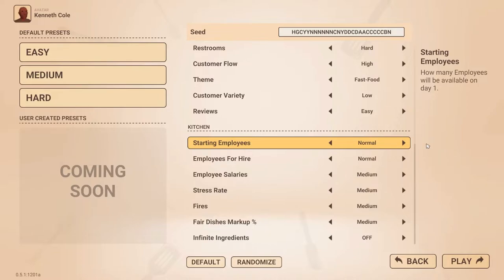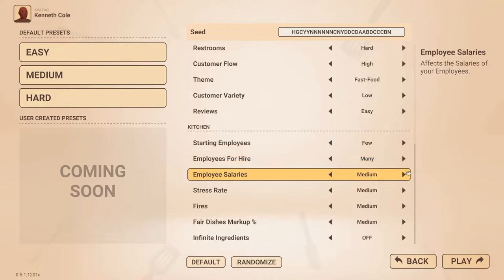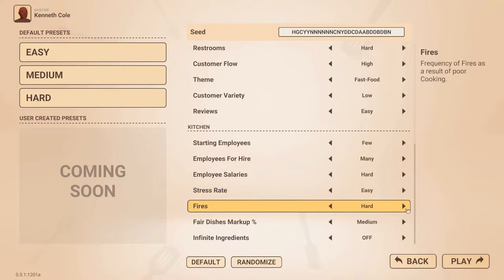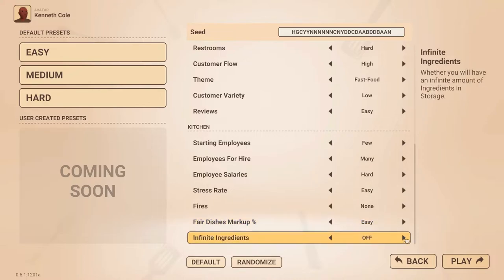Kitchen settings relate to your employees and recipes. Here you can define how many employees will be available for hire each day, set the fairness of salaries, the rate of stress gain and the frequency of fire disasters. Lastly, you can set your dishes' markup percentage and toggle infinite resources on or off.